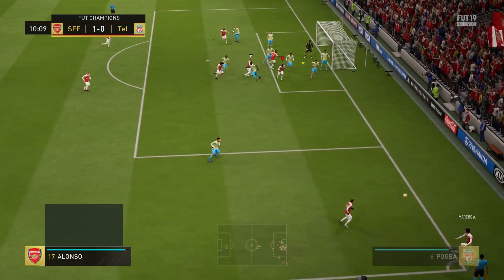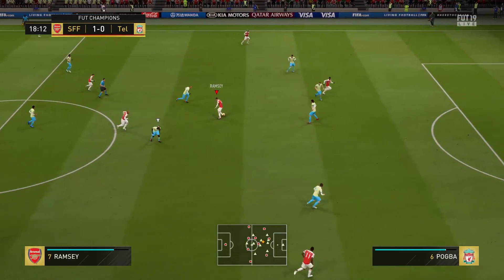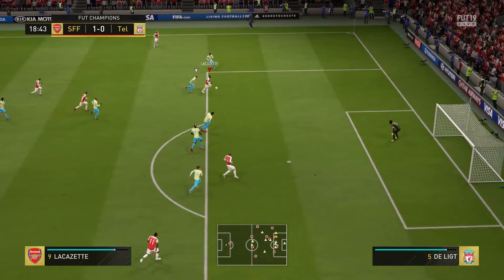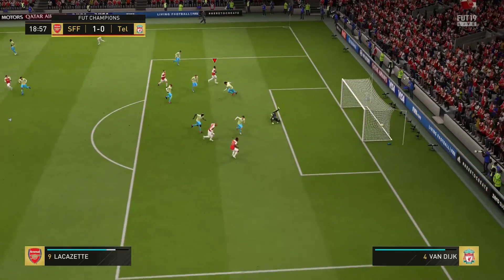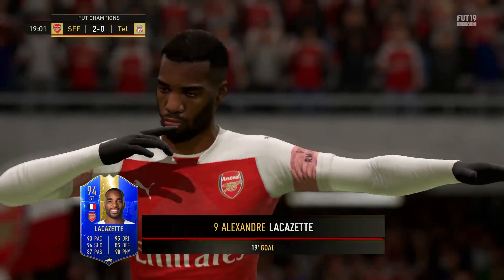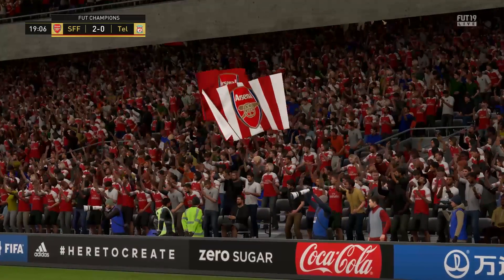Lacazette knows I'm going front post — all about that front post! Ramsey finds Lacazette, who beats his man and goes for the finesse — that's a great finish! A great goal all round: he chipped the ball over the defender to get past him and then finessed it into the back of the net.